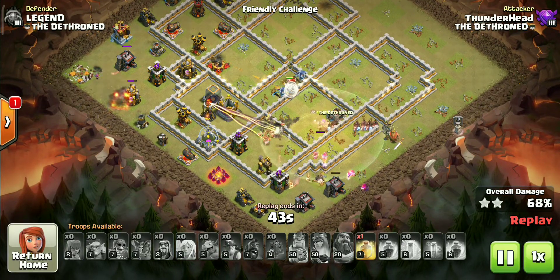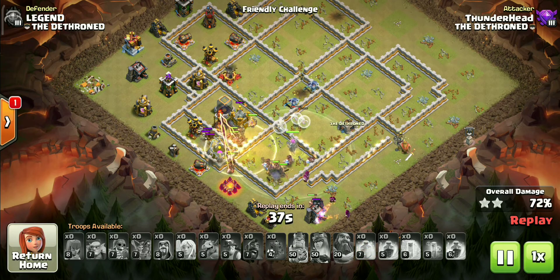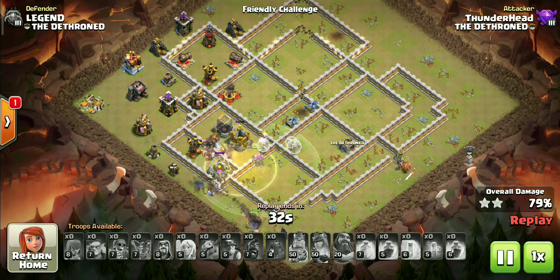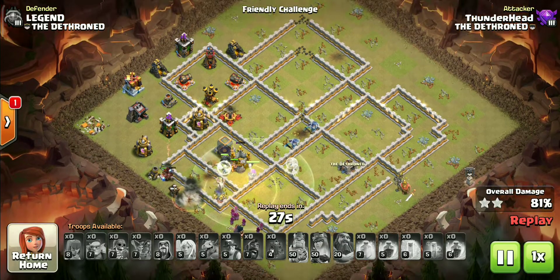Our queen is on the verge of going down, but it's good for us because the healers will shift onto the main pack of troops afterwards. I am a bit off with the spell and warden ability timing — you can use it much more efficiently than I did here. Always use heal spells on splash defenses so you don't lose too many troops to them; they are the main threat to our troops and can vanish them in no time.